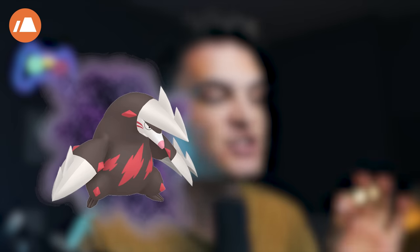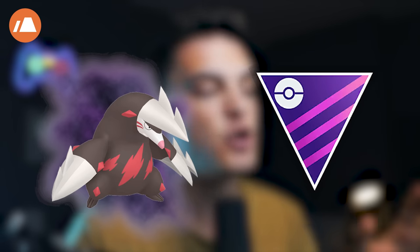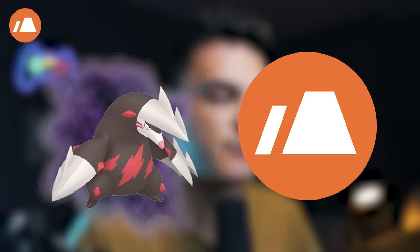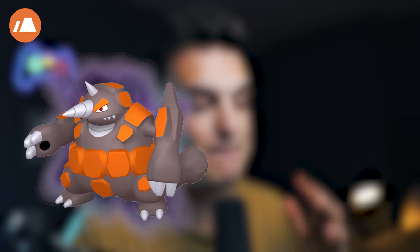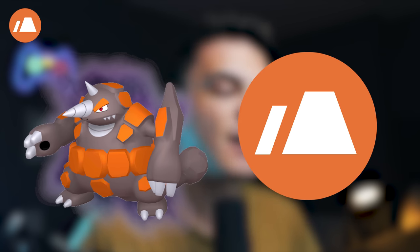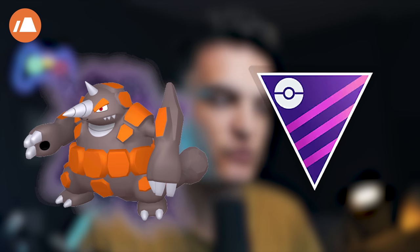Shadow Drilbur into Shadow Excadrill is a good Master Premier Cup and Master League Pokemon, as well as a good Ground-type Raid attacker. Shadow Rhyhorn into Shadow Rhyperior is very good as a Rock-type Raid attacker, good as a Ground-type Raid attacker, and good in the Master League. The Ground Grunt is one of the best to go after this season.